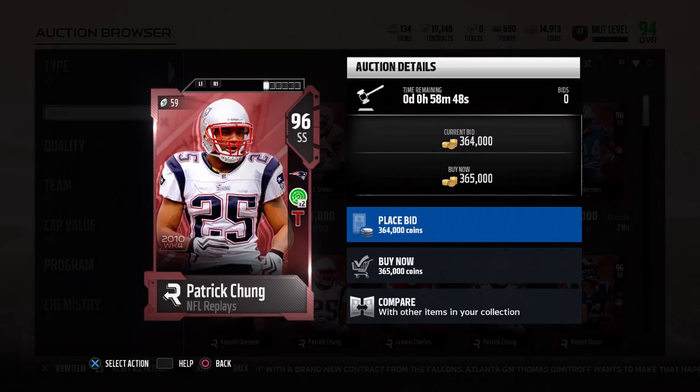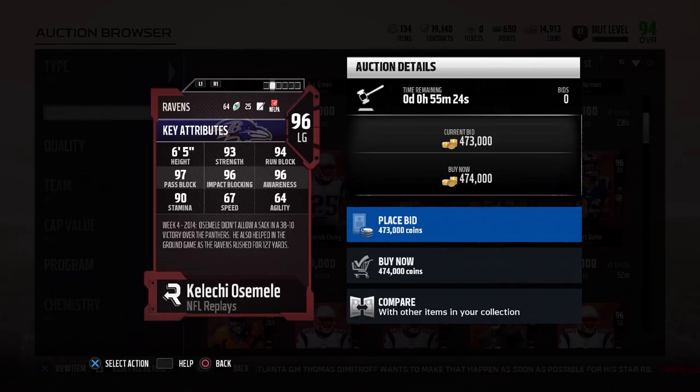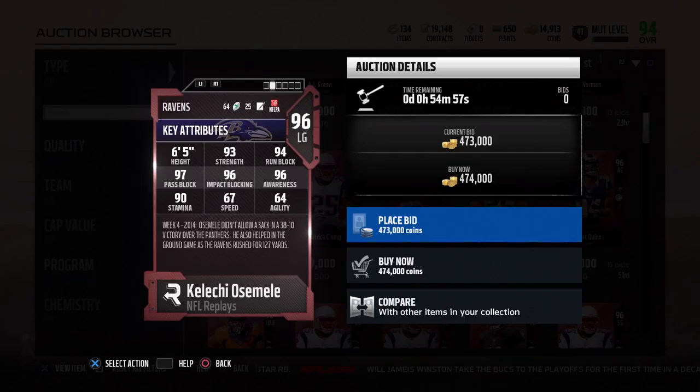Here's the 96 overall Kalichi Osmeli with Move the Sticks times 2 and Secure Protector, with 93 strength, 94 run block, 97 pass block, 96 impact block, 96 awareness, 90 stamina, 67 speed, and 64 agility. This card is absolutely a beast. This is actually a 96 overall card — I'm proud of you EA, you're starting to come out with these actual overalls.